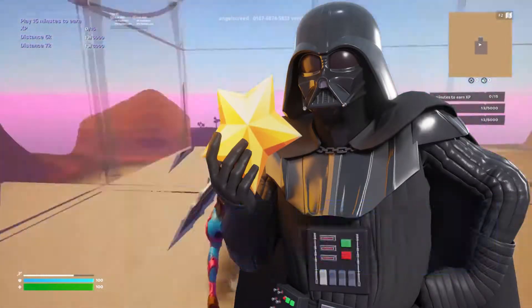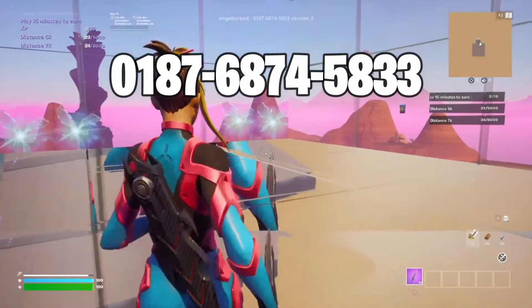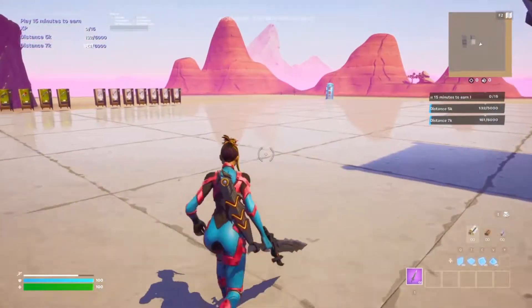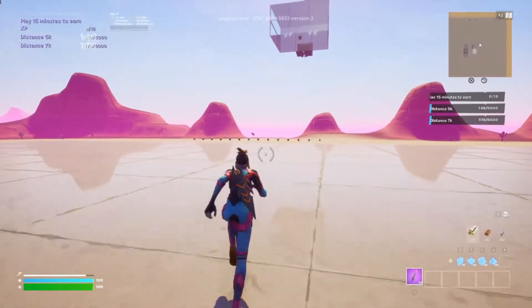Do this XP glitch before it gets patched. Use the island code at the top of the screen to get into this map. Once you get into this map, come right here to the teleporter and teleport to the main arena.